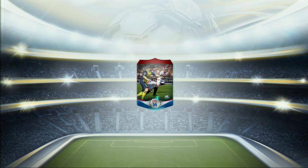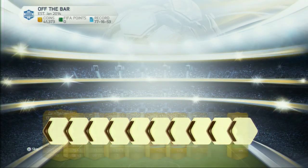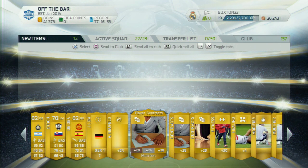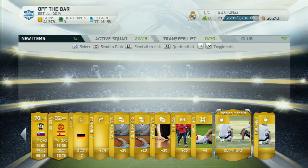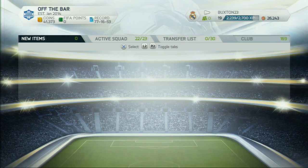We're going to our ninth or tenth pack including the free gold pack, and we get Compagno — something like that — Starch, and De Gea. We also get a German manager. Still pretty awesome so far. I still can't believe I got Yaya Toure.